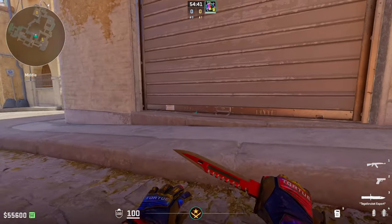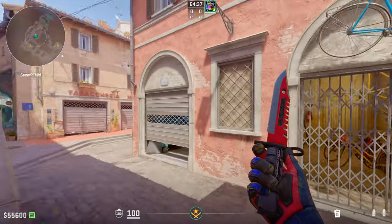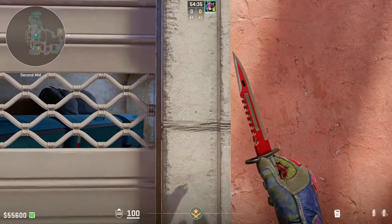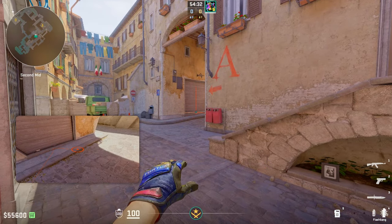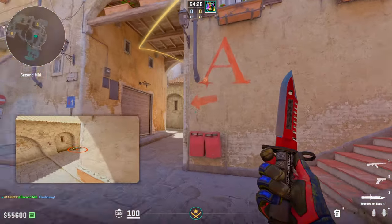There's a door handle right here — it's super small, this little metal door handle — and that's where you want your crosshair. So you're going to go against the right frame, crosshair on the garage door handle, and do a simple left-click jump throw. It should look something like this.